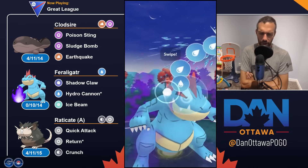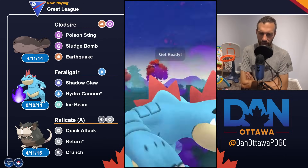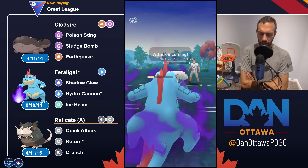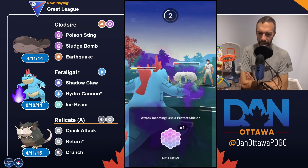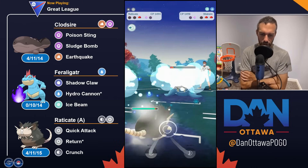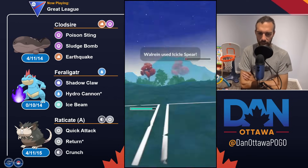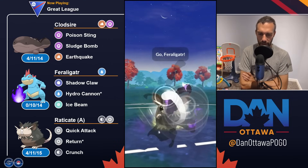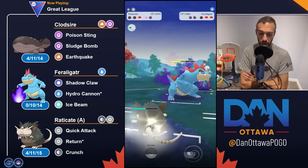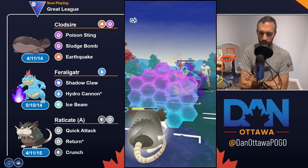Now comes Walrein, and I'm not rushing out just yet because I know Clawsire is neutral and the icicle spear is resisted. They end up throwing a move, so I'll get into Raticate and start getting ahead on energy. I want to come out with a crunch — this is where you're just going to see the bulk of this thing come through. By the time they get to back-to-back hydros, I'll shield one, get a crunch off, take this out, and quick attack down.